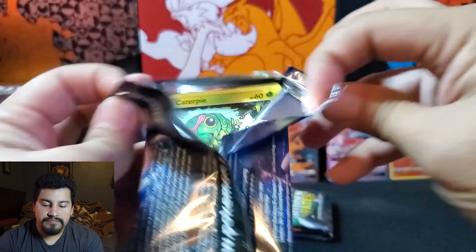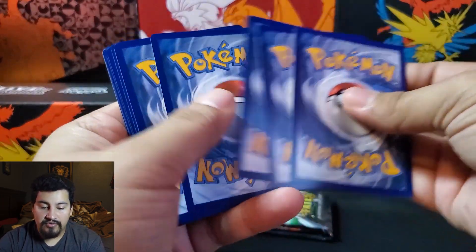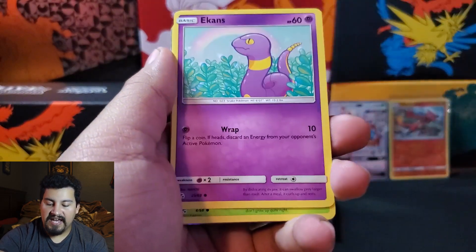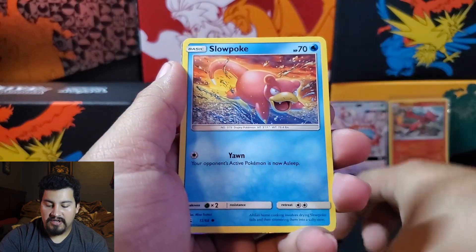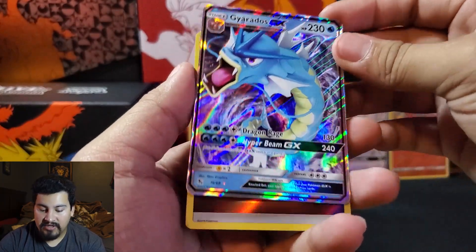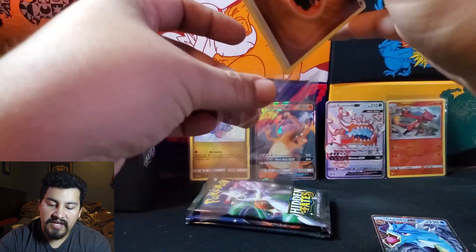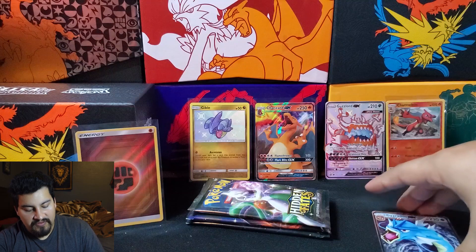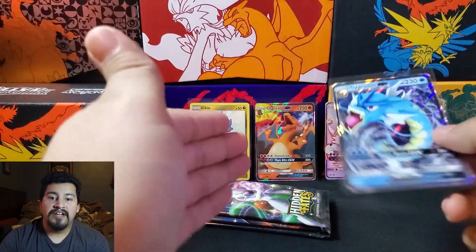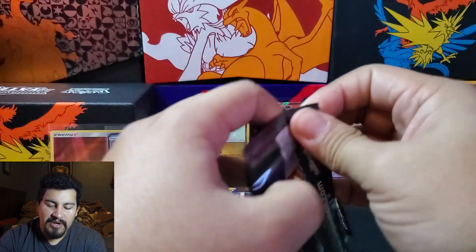Alright, here we go — next pack. We start off with a Water Energy, Frogs Pewter City Gym, Lieutenant Surgeon Strategy, Misty's Determination, Caterpie, Ekans, Charmander, Slowpoke, a Gyarados GX — nice, that is our second GX. Would have loved a Mewtwo one, but this one's cool as well. And a Reverse Fighting Energy — not bad, fairly decent pack. All the prices I'll be showing would be roughly a PSA 10 worthy grade price. At the end of the opening we'll see if we came away with a profit from this.